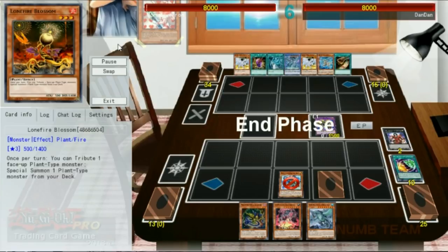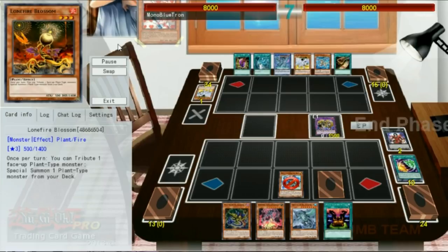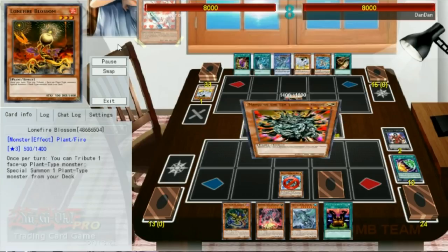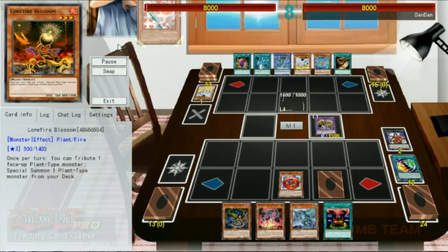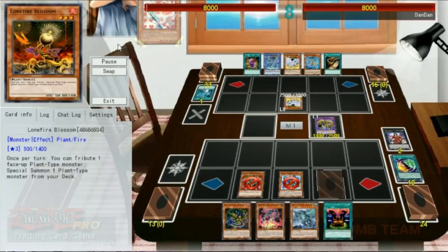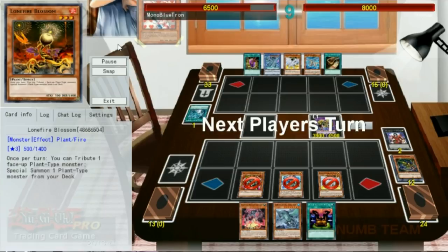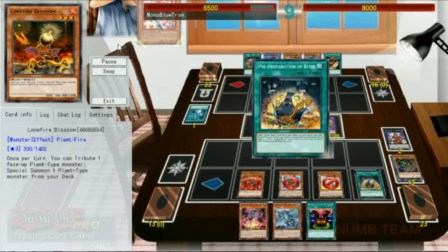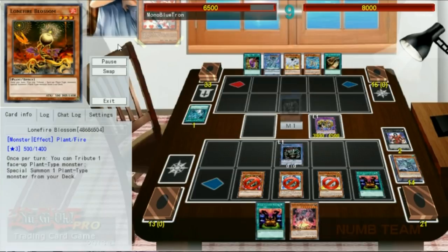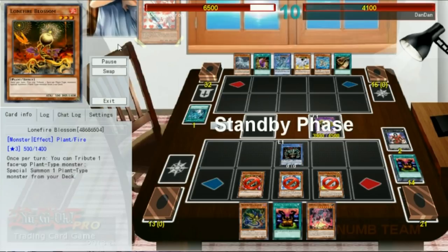Our opponent draws into Dragon Spirit of White and discards it to hand size — really taking advantage of the mechanics of the game there. We draw into a Ritual Spell, so we pass. Finally they draw into action: they find a Manju of the Ten Thousand Hands, which we'll take with our Millennium Eyes Restrict. They activate Return of the Dragon Lords to get back Dragon Spirit of White — we negate it with Solemn Strike, which forces the banish of Return from their graveyard. Then we use Millennium Eyes Illusionist to attach Dragon Spirit of White to our MER.